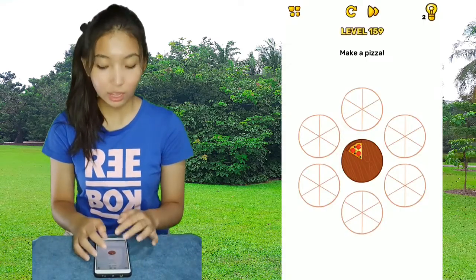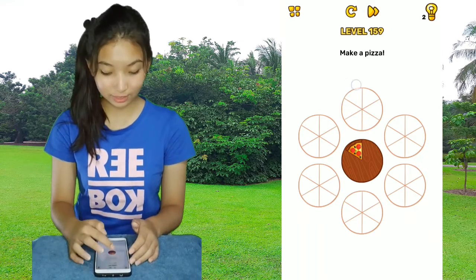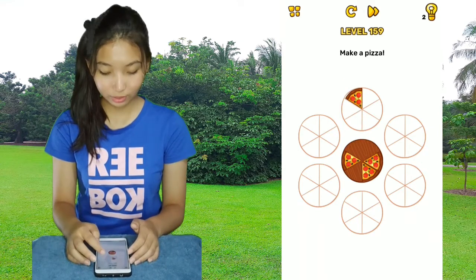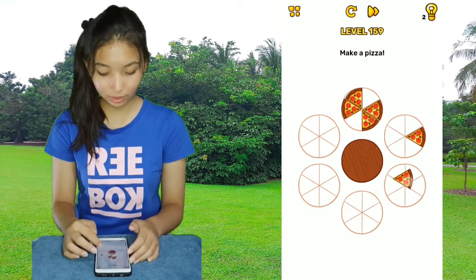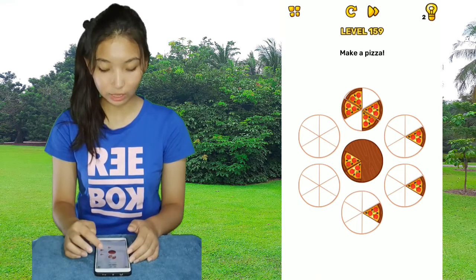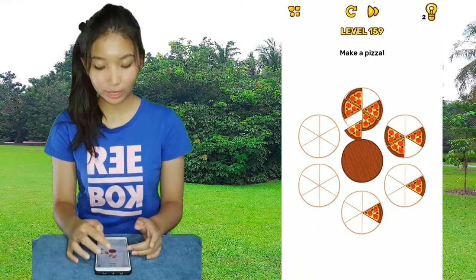Next: make a pizza. This one is based on your luck. Tap where you want to put the pizza slices, and if you can't place it in the same spot, then you're going to have to do it again.